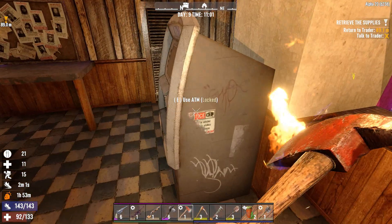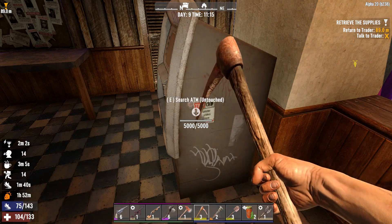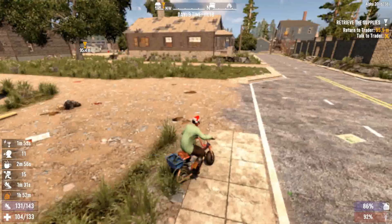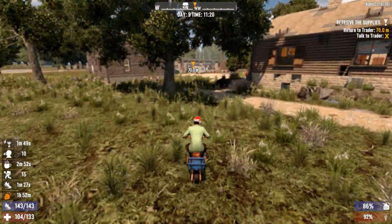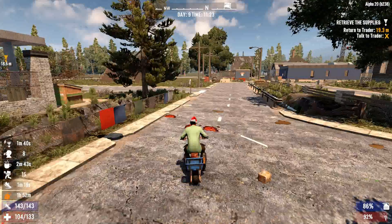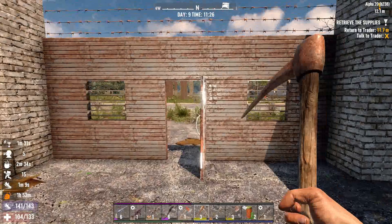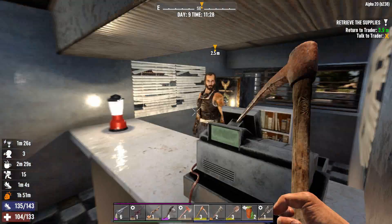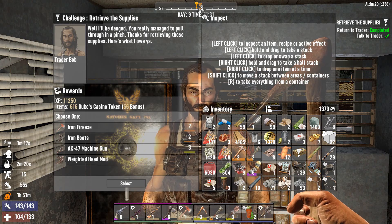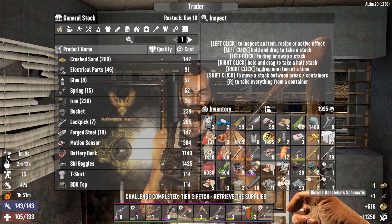Oh, the ATM — I bet you give me money. Let's head back to the trader. We made it back, let's turn in the quest. We got a level two fire axe, which is slightly better than what I already have, and an AK-47 level three. I am definitely going for that. Let's sell some stuff real fast — sell some books.